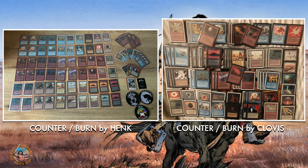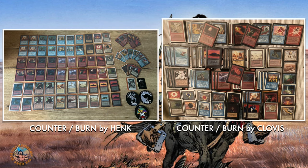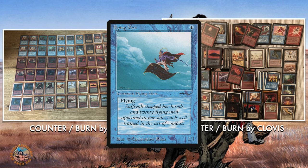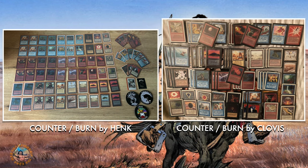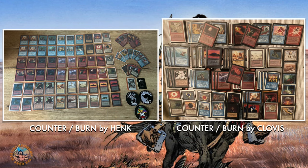More interesting are the differences in creature base. Henk runs a full playset of Serendib Efreets, a full playset of Ironclaw Orcs, and four Mishra's Factories. Clovis has four Flying Men, three Serendib Efreets, two Suchis, and four Mishra's Factories. Clovis chose Flying Men over Ironclaw Orc — the plus of Flying Men is you can drop it turn one and flying provides great evasion. The negative is it only has one power versus Ironclaw Orc's two. One reason to prefer Ironclaw Orc is it doesn't get hit by City in a Bottle, though that's not relevant in this matchup.